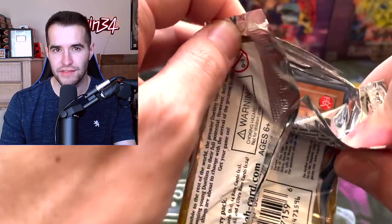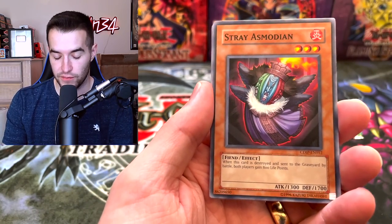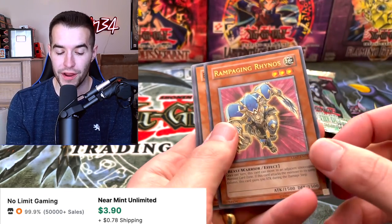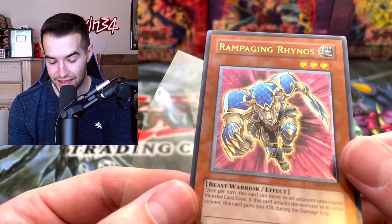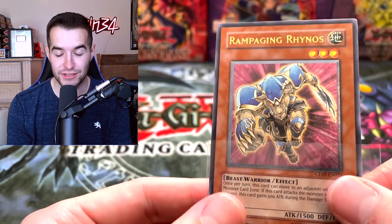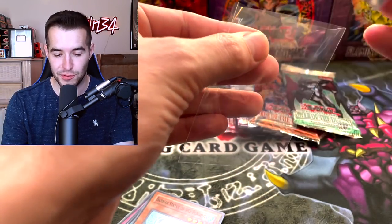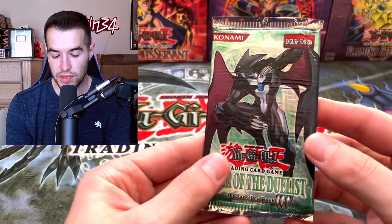They probably did a wave one and wave two thing like in 2006 — check out that video if you don't know what I mean. We got Stratos, Instant Fusion — that's a good pull — and Beast of Aries. Then Accumulated Fortune, and an ultimate rare Rampaging Rhinos! Check out those checkers on the texture, that's really cool. So we got an ultimate rare already — it took us a long time in the last one, so this is pretty good. We also got another Instant Fusion in that pack.